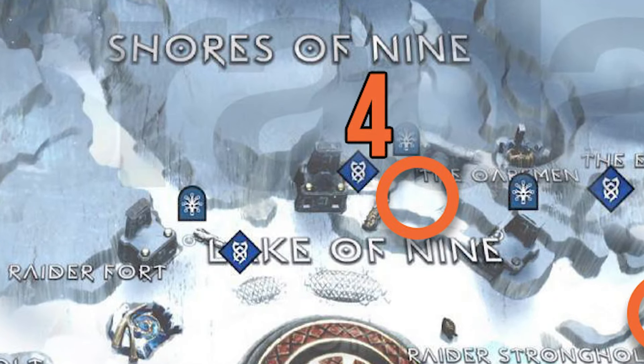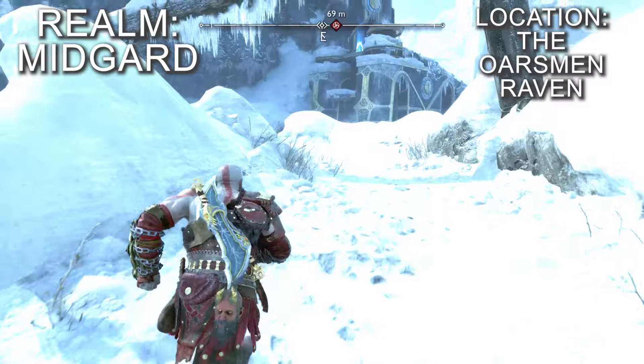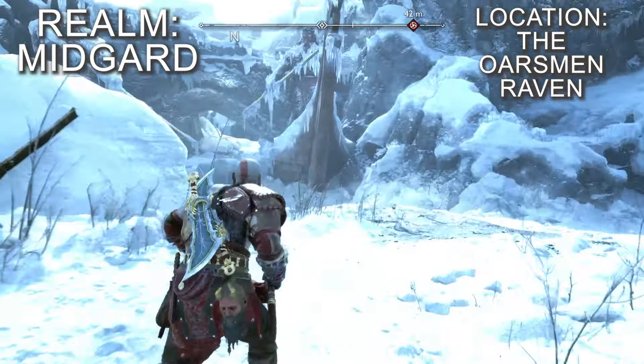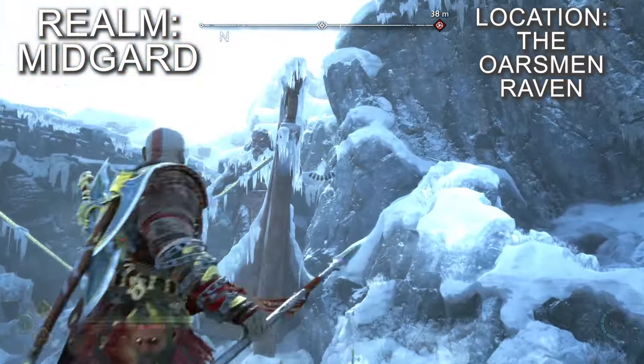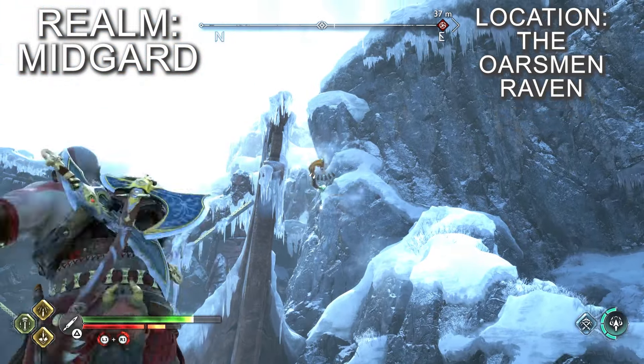This raven is in the optional area, the Oarsman, to the north, but it's accessible from the shores of the Nine area if you have a good aim. Approach from the lake, vault the initial icy barrier and the bird is on the cliffside ahead of you to the north. Aim your weapon, throw slightly upwards to compensate for the distance and it will pin the bird to the rock nicely.